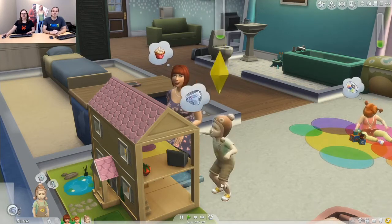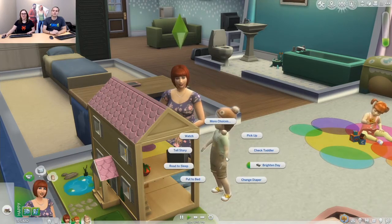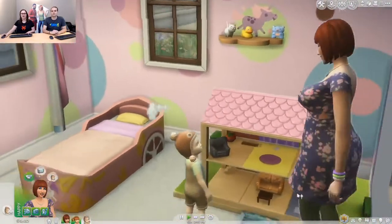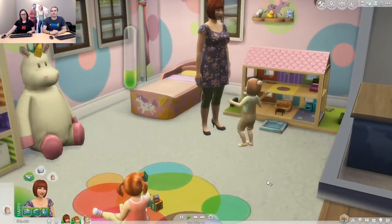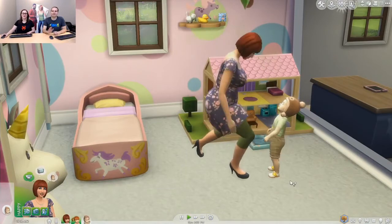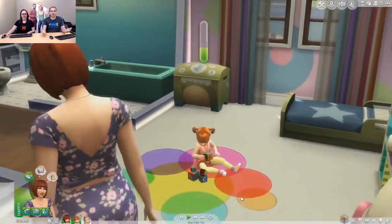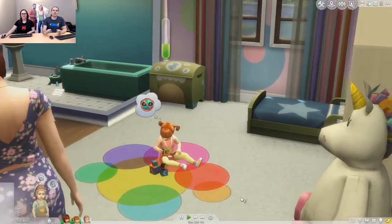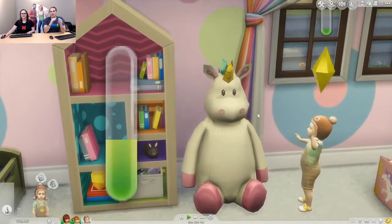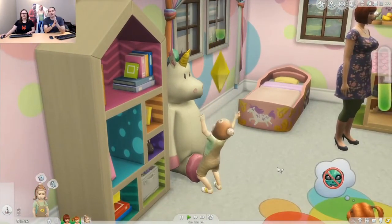He needs to use the diaper, so we're just going to have him go ahead and do that. Now mom's going to need to change his diaper. You can also use the potty chair and potty train them. There's a lot to this pack in terms of taking care of your toddlers. Of course, parenting is a big part of having a kid. We wanted to preserve that moment of caring about a toddler without making it completely destroy your life — there were some early builds where parenting would take every waking moment you had, and we tried to find a really good middle ground.